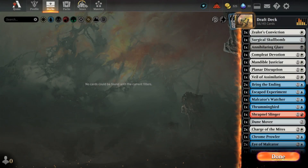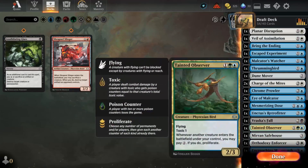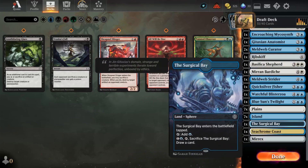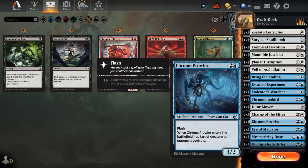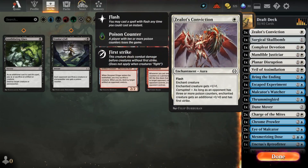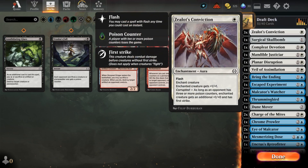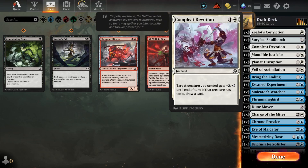Drop anything that's not blue or white first. Scroll up. Let's keep those - keep that, absolutely. Is this really worth keeping if we don't have any way of getting poison counters? We do - the mites, they all have toxic. Oh you're right. We're gonna keep that because it's a draw card with the toxic thing.